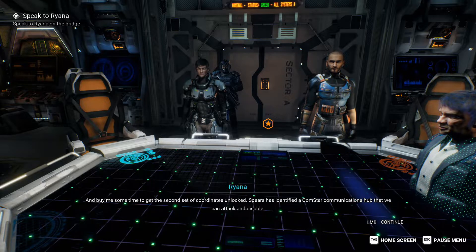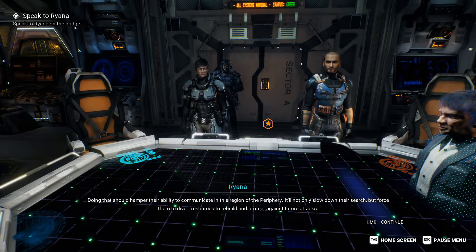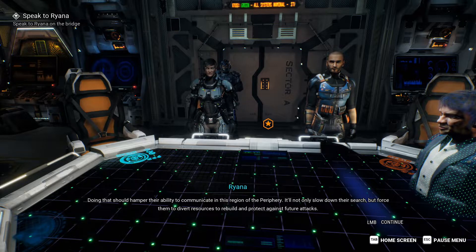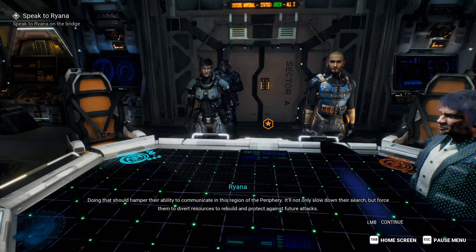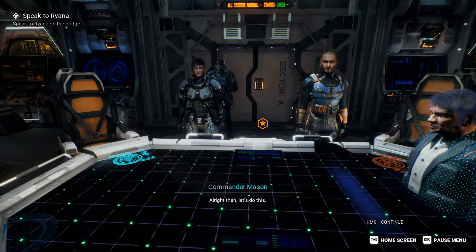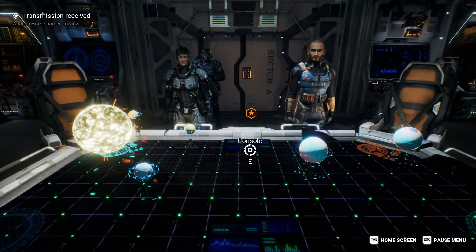Spears has identified a Comstar communications hub that we can attack and disable. Doing that should hamper their ability to communicate in this region of the periphery. It'll not only slow down their search, but force them to divert resources to rebuild and protect against future attacks. I like the sound of that. By the time you get us where we need to go, I should have the mission briefing ready. All right then, let's do this. Good luck, Commander. Thank you.